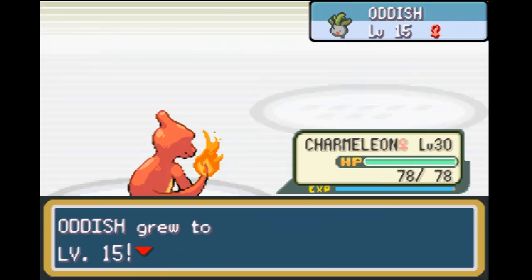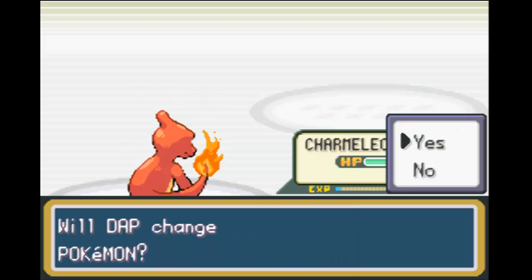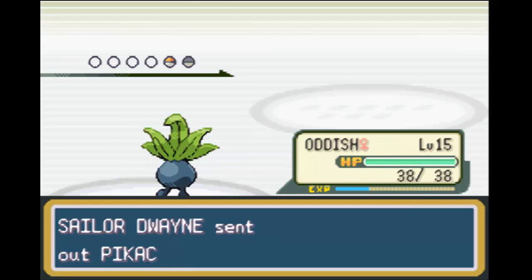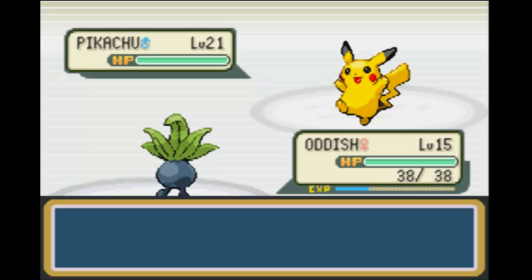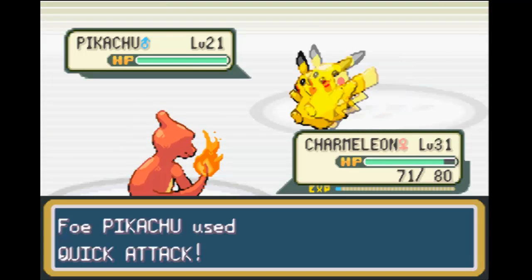Charmeleon is level 35, and we're 5 levels away from him evolving. What should happen — if history holds true — is that Charmeleon should evolve inside Rock Tunnel. That's just what I've experienced in the past, and it's held true enough.